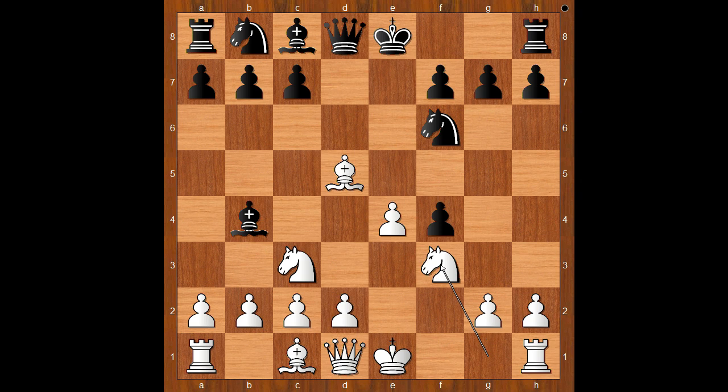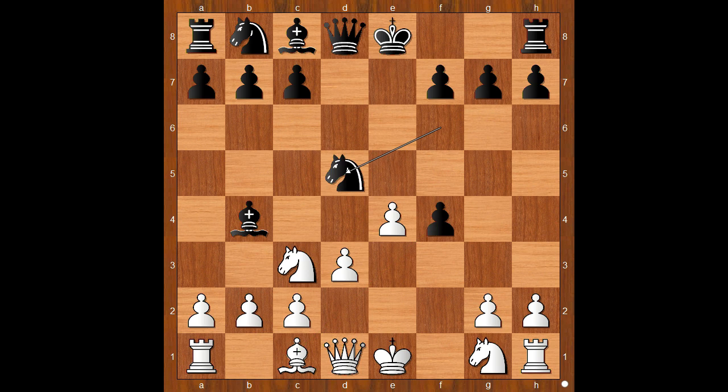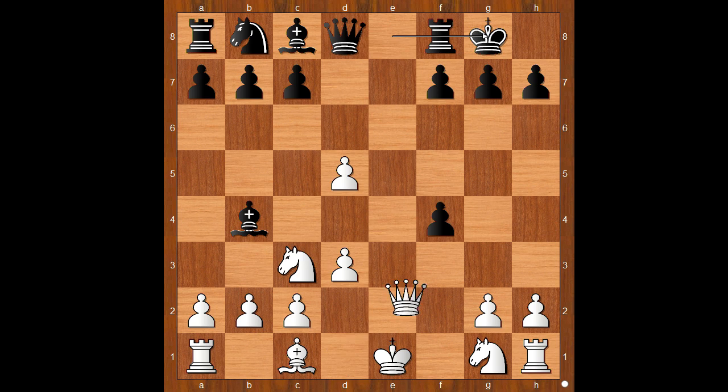White to move. d3 — Knight to f3 is a more modern approach. d3, intending to capture the pawn on f4. Knight takes on d5. e takes on d5. Paul Morphy castled kingside.